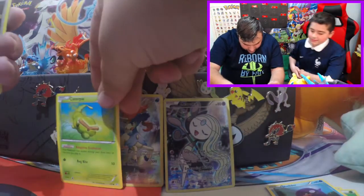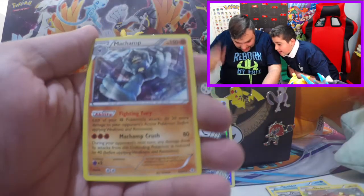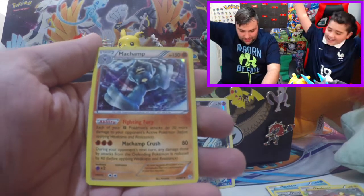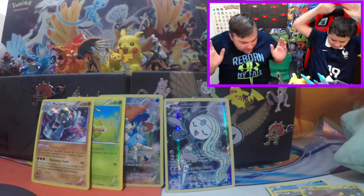We got a Persian as our Reverse. Our Rare card is a Dindini. And behind that, another one — Machamp Hollow with Ability: Fighting Fury. So that's two for us in one pack. I'll take it! Let's go.